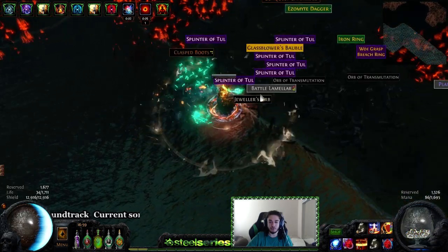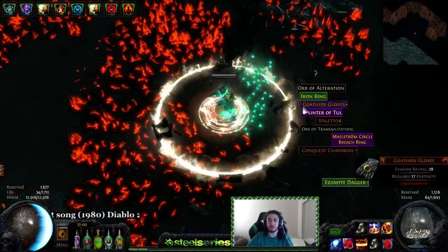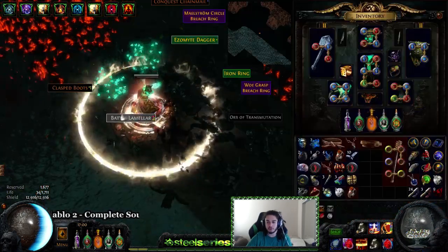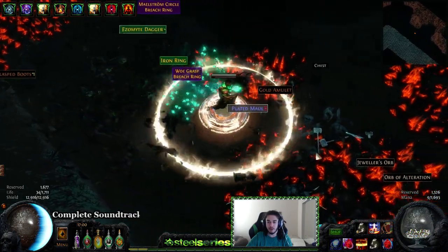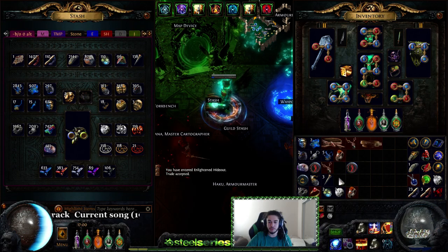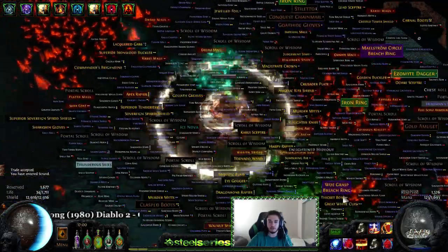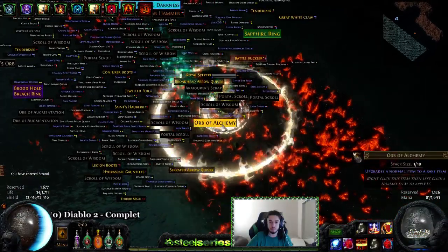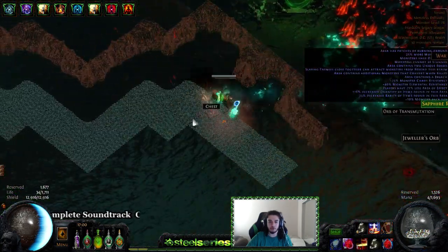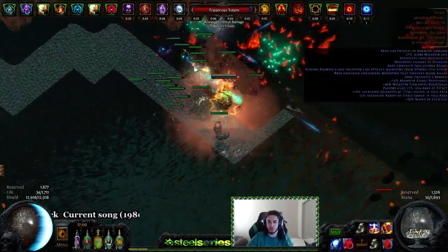Uniques drop like candy, which is pretty cool. In a good breach there's maybe a five to ten percent chance of finding a specific unique from that breach — like we found Choir of the Storm yesterday for about 30c, which I was pretty happy about. Six-socketed items are all over the place; I get a minimum of two to five six-sockets per run. I sell maybe 800 jeweller's orbs a day and they just keep bulking up no matter what I do. Most of my income has been from breaches inside maps, not breach lords.